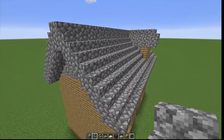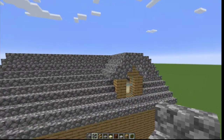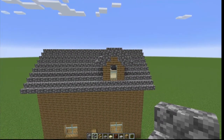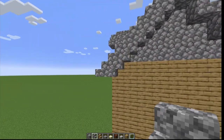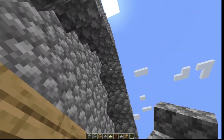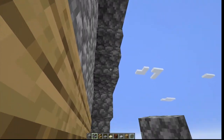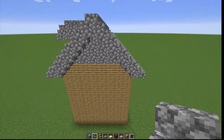The roof is all done — almost. I added this little dormer and I'll show you how I did that in a second. I also finish off my roofs by putting stairs on the underside. You just click on that upper piece like that, and that finishes off the roofline.